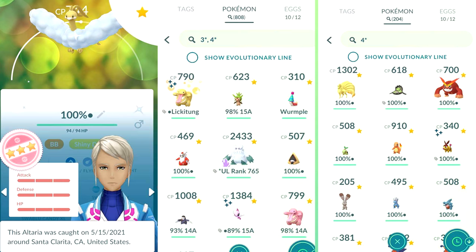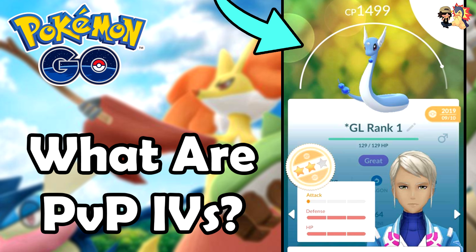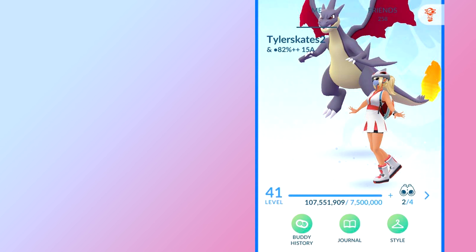For PVP IVs it works a little differently. I recommend using GO Stadium — the link to their website and their Twitter page is in the description. I have a video covering PVP IVs in more detail that I highly recommend watching before diving into PVP, because it's really important to understand why PVP IVs matter. Moving on to the Mega Evolve bonus: Mega Evolutions are along the pay-to-play side of this game, but you can still achieve them as a free-to-play player — it just takes a bit longer.